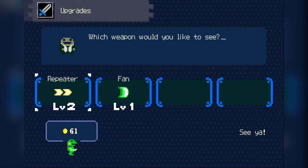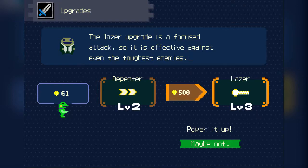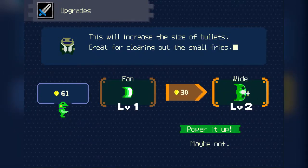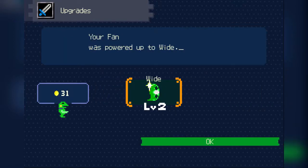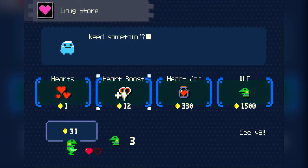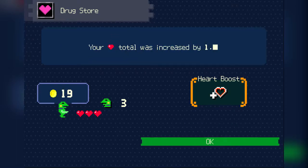What should I get here? Do I upgrade my repeater? I cannot do that because I need 500 coins — that's not gonna happen. I can power up the fan though — sure, I'll power that up for now. And then I'll go over here and get a heart boost, because I need it.